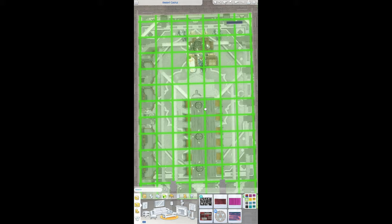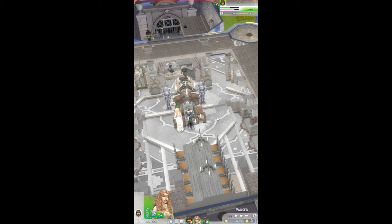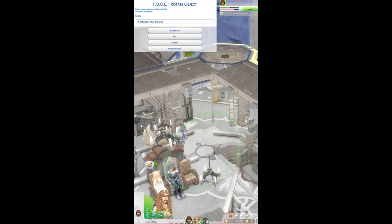The rug is gonna look really weird but don't worry about it. With Twisted Mexi's tool mod installed, hop over to live mode, shift and then click on the rug, select tool, then rotate. Make sure the green axis circle looks like this, type in 180, click OK, and from the top down view the rug will be invisible, but it will be visible from tab view.